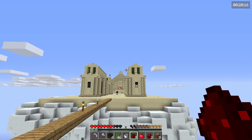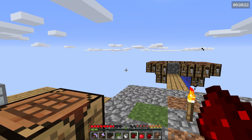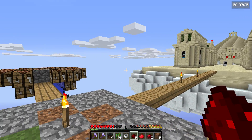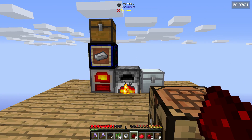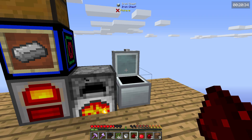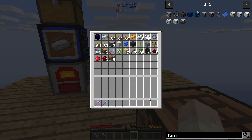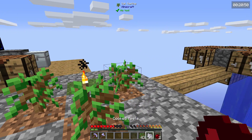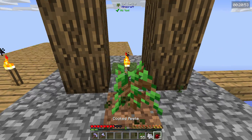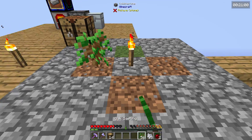Welcome back to Feed the Beast Pyramid Reborn. We've got some very important things to do today. If you guys haven't seen the last episode, it's a very simple concept. Today we're going to focus on getting ahead in resources - getting ourselves more bone meal, food, gold, and other materials. These are important things we need for this map, and it's more efficient to get them sorted sooner rather than later.